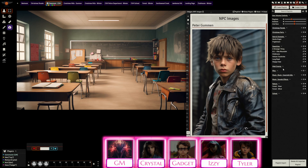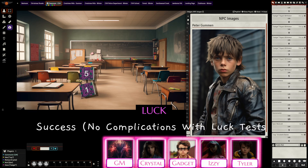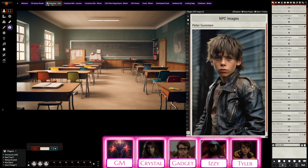The GM asks about the other two girls — neither Crystal nor Izzy is laughing. Crystal would scowl at anyone who laughed at him and give Peter a sad look. Izzy asks how close her desk is to Peter's. The GM calls for a luck test — standard 2D6 — and Izzy rolls lucky with a complication. She decides to scribble Peter a note saying 'I can help you if you want' and pass it back to him.